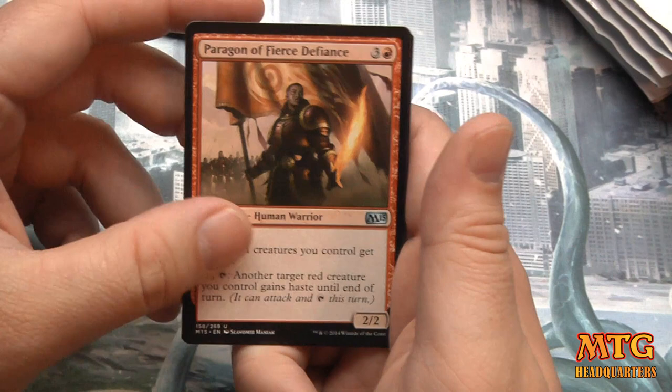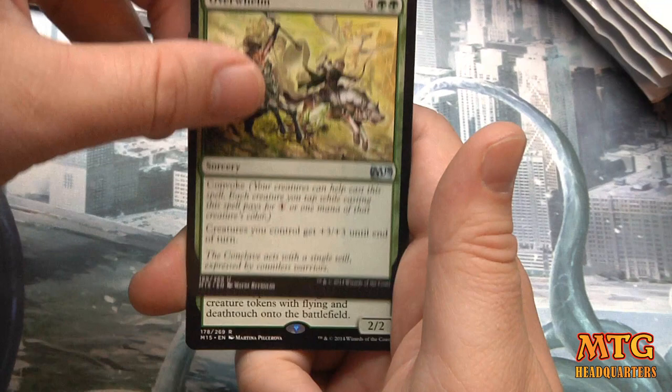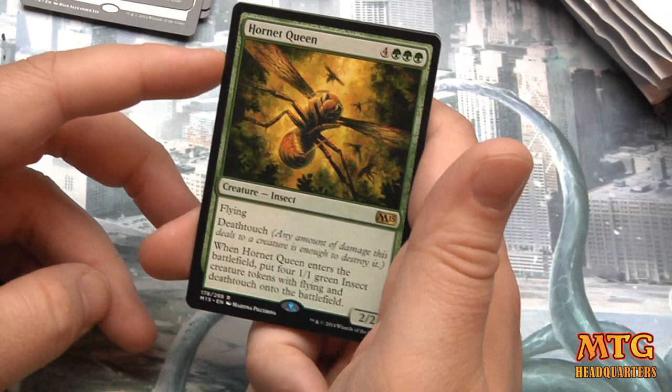Yes, it's late and I'm tired. Paragon of Fierce Defiance, Ancient Silverback, Overwhelm, and Hornet Queen — a buzzacular pull! 2/2 flying deathtouch. When it enters the battlefield, put four 1/1 green insect creature tokens on the battlefield with deathtouch.